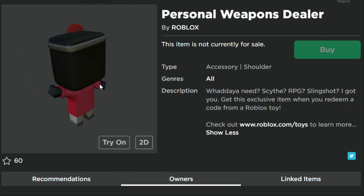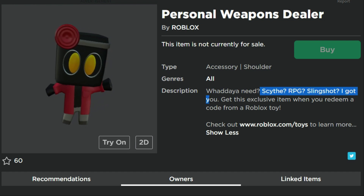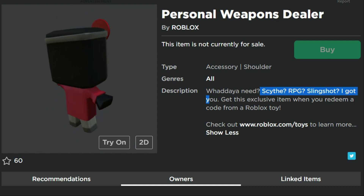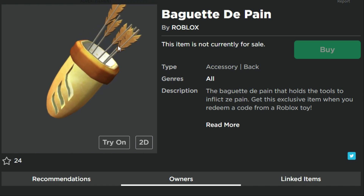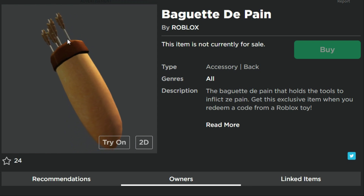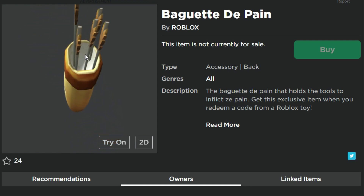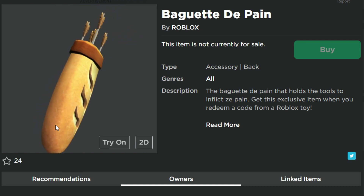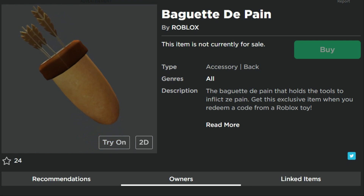Personal Weapons Dealer is a little shoulder pal who says 'What do you need? A scythe? RPG? Slingshot? I got you.' He looks more like a witch doctor though, so I don't really trust him — I feel like he's going to shrink my head if I ask for anything. Right here, Baguette de Pain. It looks like a baguette, but it's actually something that holds your arrows. Or somebody got really creative with their lunch. I don't think that thing's going to hold up — I think it would fall apart.